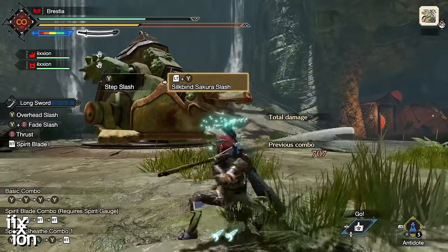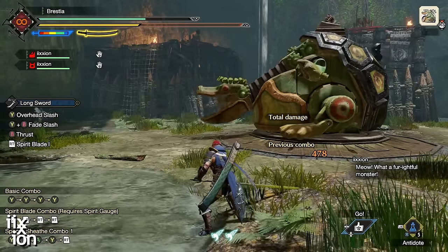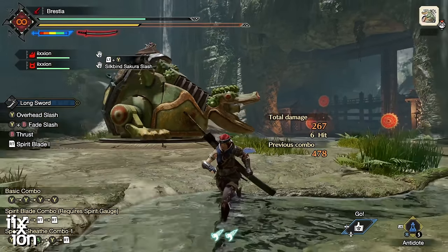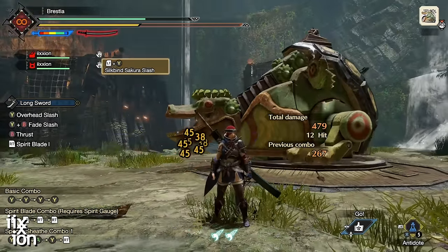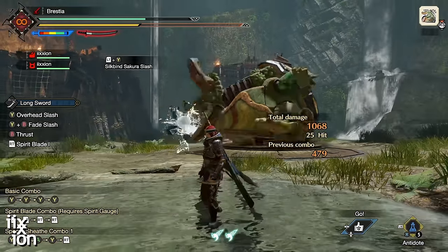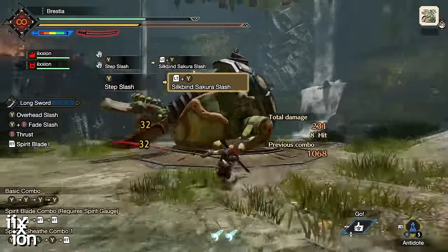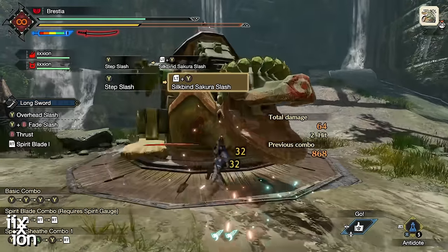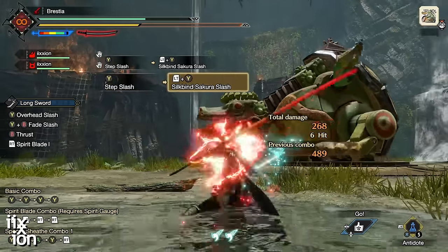Sakura requires some aim to get right — you want to hit the target twice, getting two hits and twice the follow-ups. Aim so both hits connect on your weak spot. If you're too far away you might not get both hits; if you're too close you might only get one. If your angle is slightly off, you might not hit where you want to.